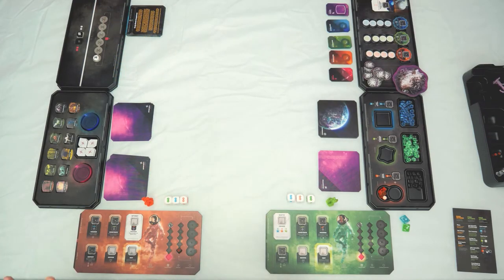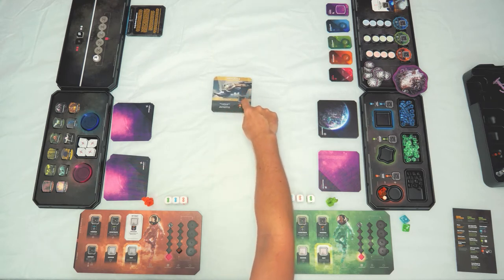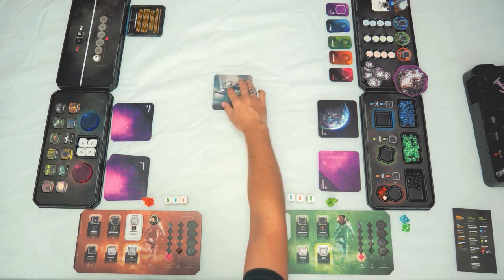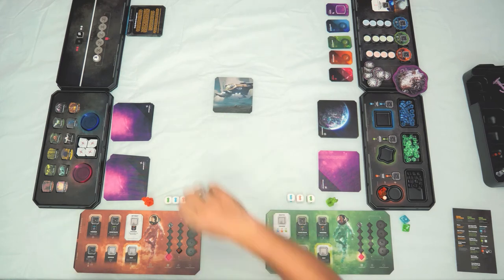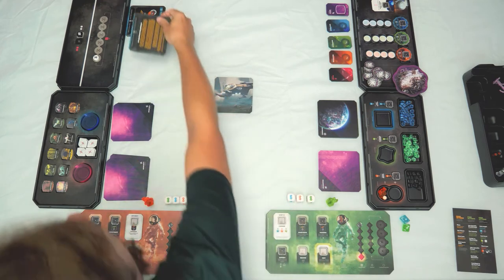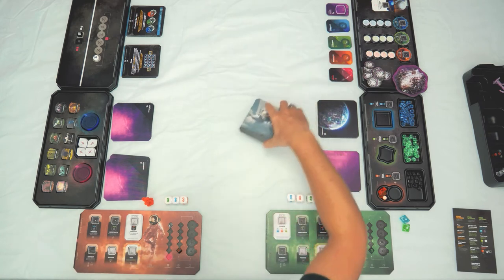The last thing is to take a scarab tile from the box — there are three to choose from. For easier difficulty, flip it to the scarab side with the action; for normal or harder difficulty, the scarab has no action. This is your starting area. Per the planet manual, it's now time to read your first mission. Read the story, then flip the card for the setup instructions telling you how to arrange the map.